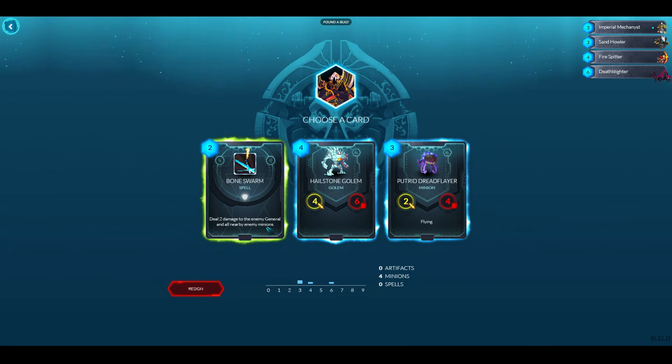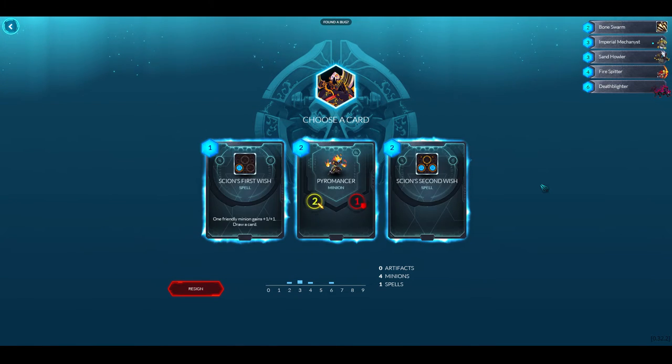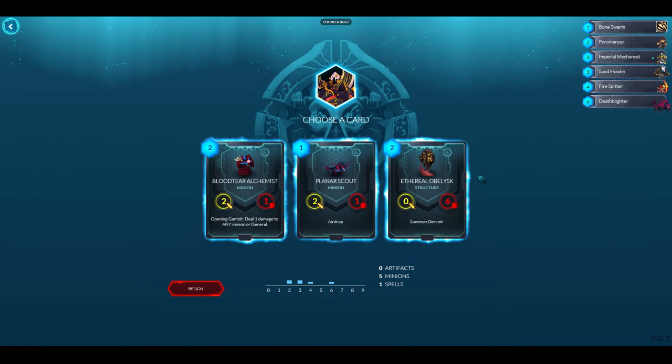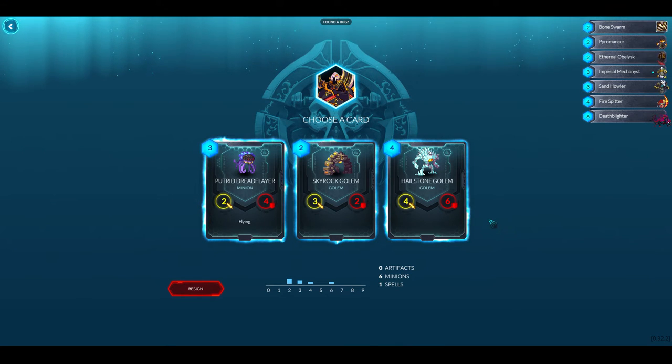This spell deals two damage to the enemy general and all nearby enemy minions — I'm going to take it, it's a good spell. Now this next card is a very good card draw, but I think the one-drop Pyromancer might be the best idea. Yeah, I'm going to take him — Blast just seems so good.